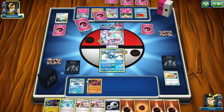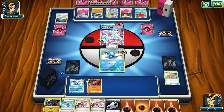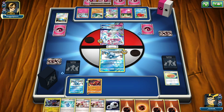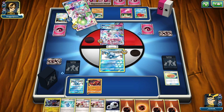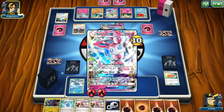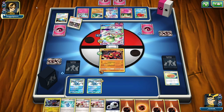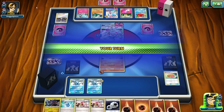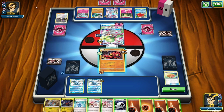The Garchomp Buzzwall deck has won us quite a few games. We're on a six-win streak - this may be the end of us though. We play Guzma - okay that looks okay. What are we going to get? Get a Buzzwall?